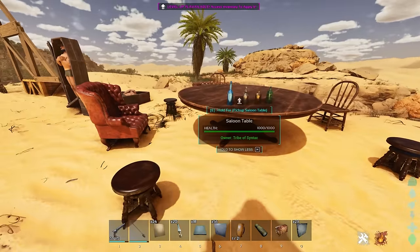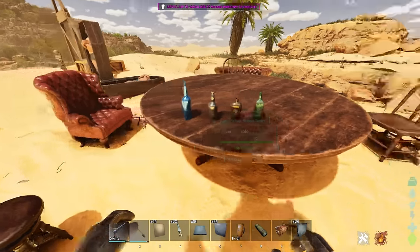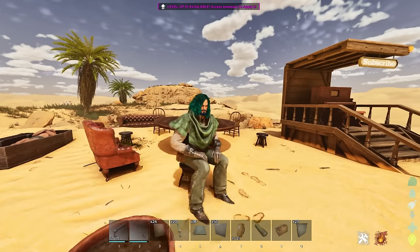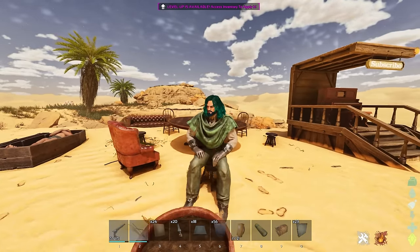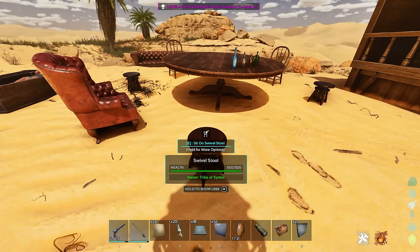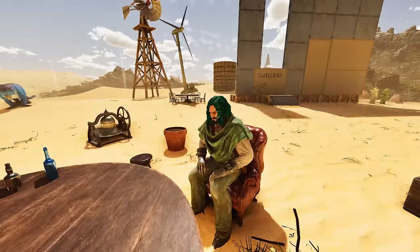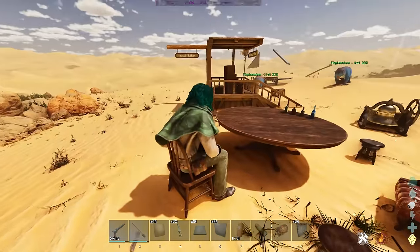We've got a bunch of new little pieces of furniture. We've got the saloon table, which is pretty nice and a giant area — perfect for poker, which we'll talk about in a couple of minutes. We've also got three new chairs: the swivel stool, which you can actually spin on — it slowly spins to a stop, which I think is pretty cool. We've got the fancy armchair, and then the saloon chair as well.